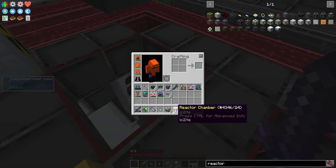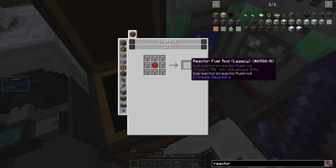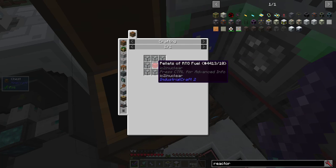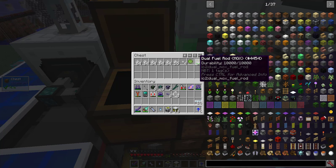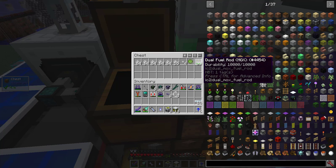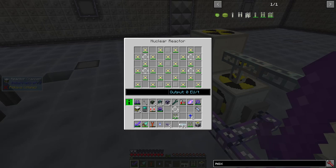Next up, as you can see, I want to automate a reactor — I don't need it for the energy, I need it for the plutonium. Every big reactor fuel rod, along with a bunch of other things, requires plutonium. I'm just processing the last of my depleted MOX fuel rods to see if I'll have enough to run two reactors. But if I don't, I'll let one reactor run until I have enough. 28 dual fuel rods — not quite enough, but I'm getting there. I'll have my nuclear reactor right here.